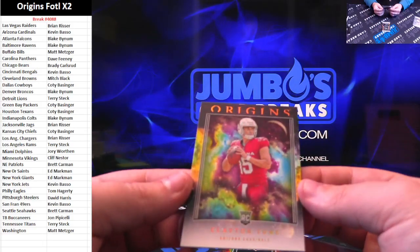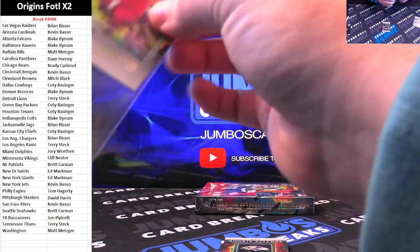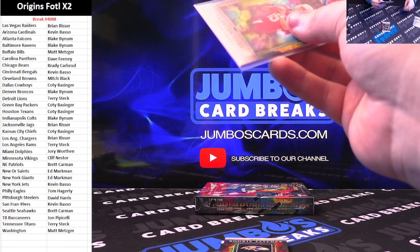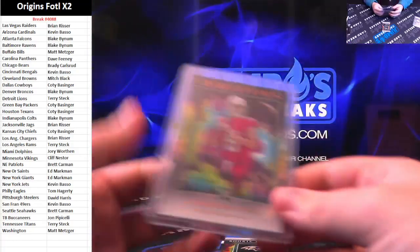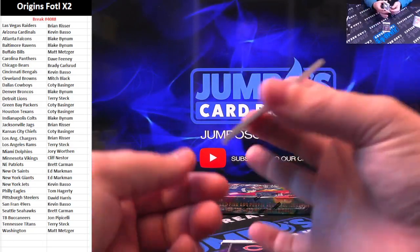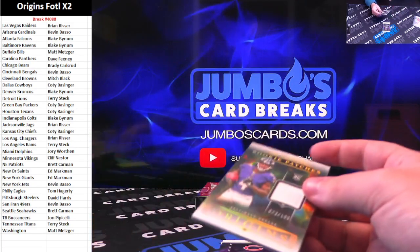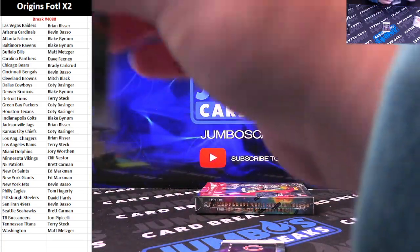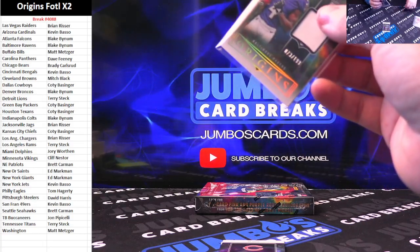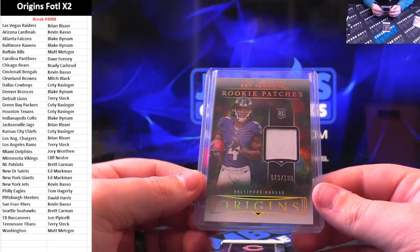Clayton Toon on the rookie base, card number in the 4091 range, going to hit the screen next. NBA contenders rookie patches — Zay Flowers to $1.99. Nice Zay Flowers there.